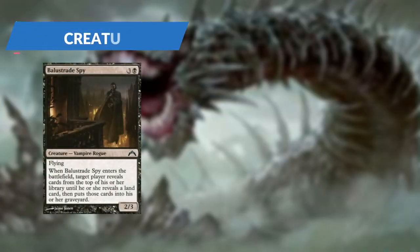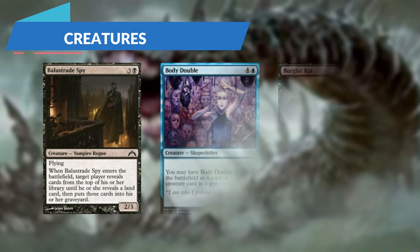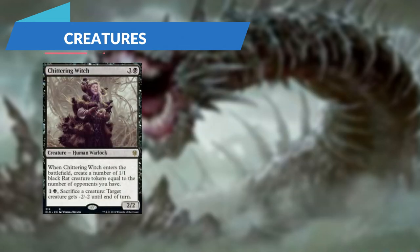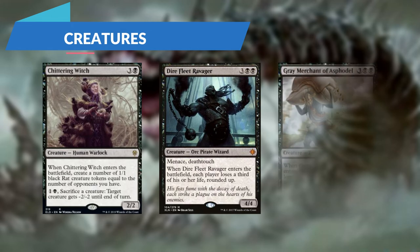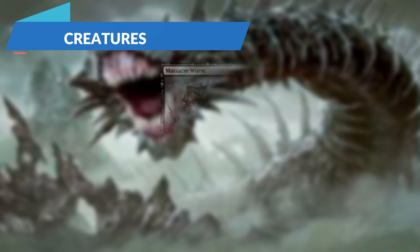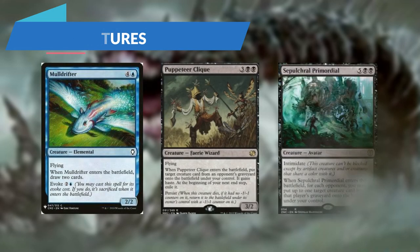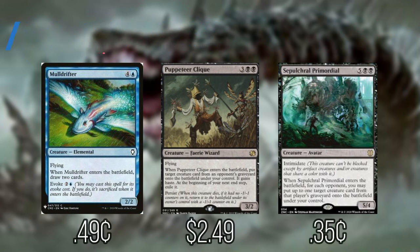For the remainder of our creatures: Balustrade Spy, whenever it enters target player reveals cards from the top of their library until they reveal a land card, then puts those cards into their graveyard. Body Double enters as a copy of any creature from a graveyard. Burglar Rat: whenever it enters each opponent discards a card. Chittering Witch creates a 1/1 black rat token for each opponent we have, and we can sacrifice a creature to give target creature -2/-2 until end of turn. Dire Fleet Ravager has Menace and Deathtouch, and when it enters each player loses a third of their life rounded up. Grey Merchant of Asphodel: whenever it enters each opponent loses X life where X is our devotion to black, and we gain life equal to the life lost. Massacre Worm: whenever it enters, creatures opponents control get -2/-2 until end of turn, and whenever a creature an opponent controls dies they lose 2 life. Mole Drifter helps us draw 2 cards. Puppeteer Clique lets us steal creature cards from opponents' graveyards onto the battlefield under our control. And Sepulchral Primordial does that for each opponent's graveyard.